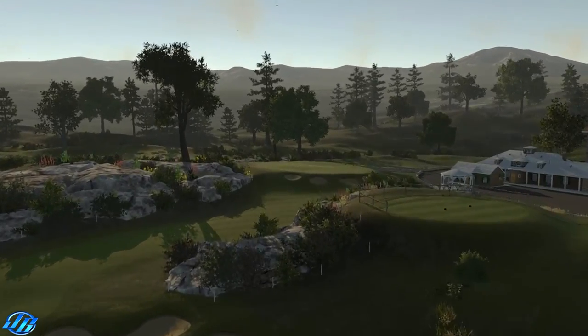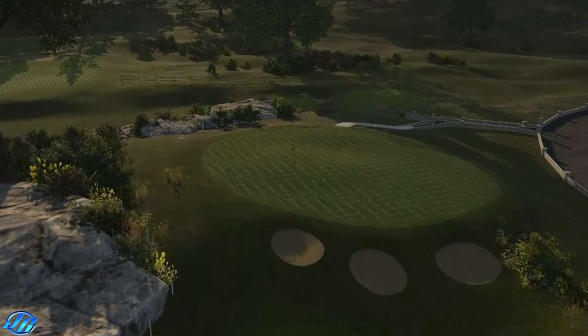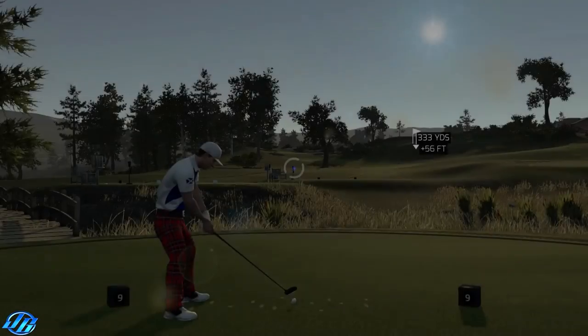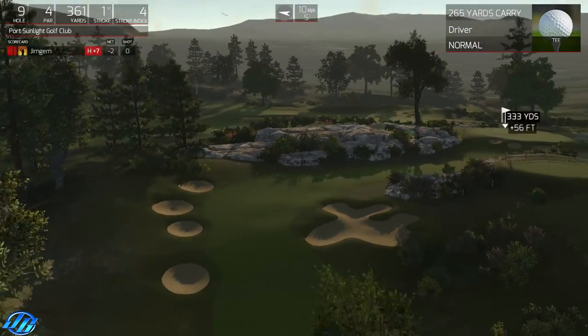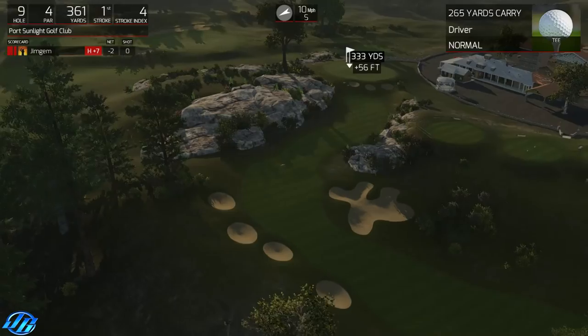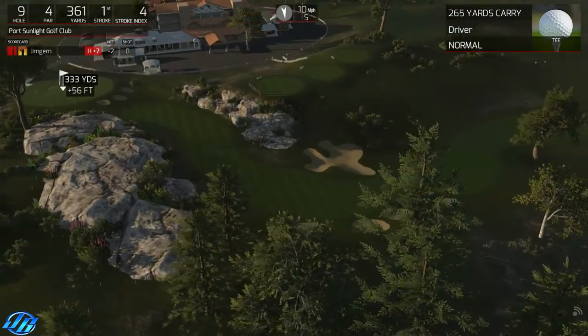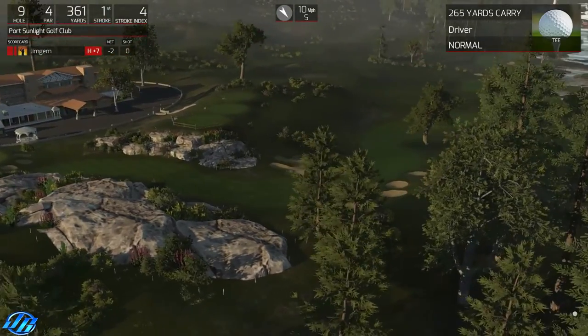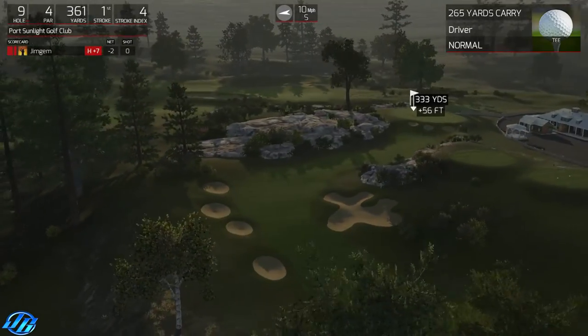Where are we going? Oh, that does look nice. Let's have a little look around here. Very, very nice. I do like that rock work. Bunkers spot on — those tees up there look fantastic as well. Nice clubhouse, sort of round shape to it.